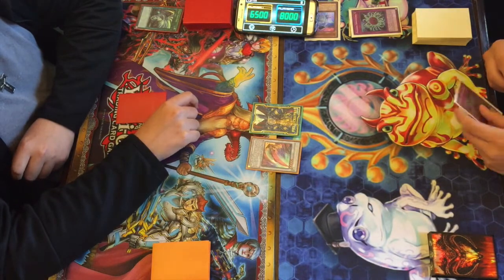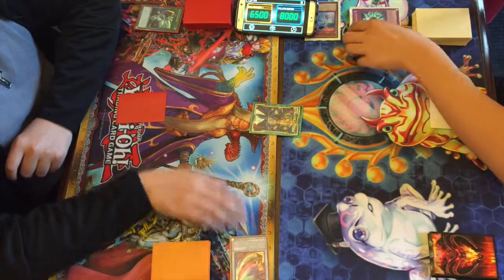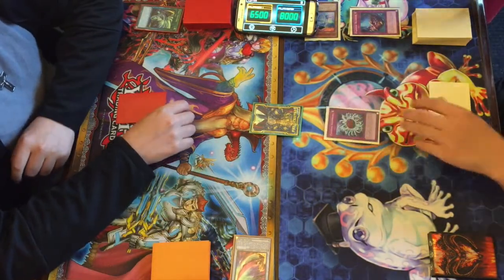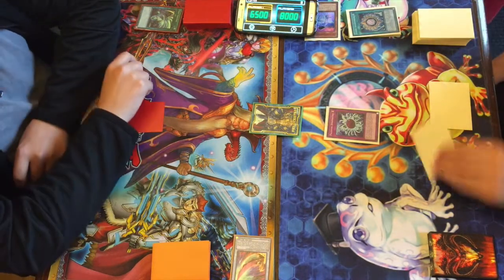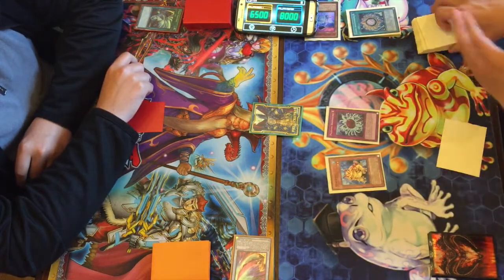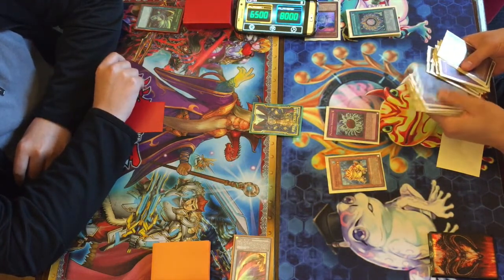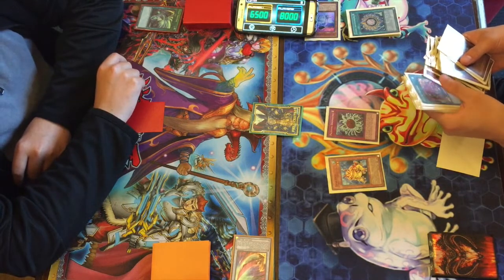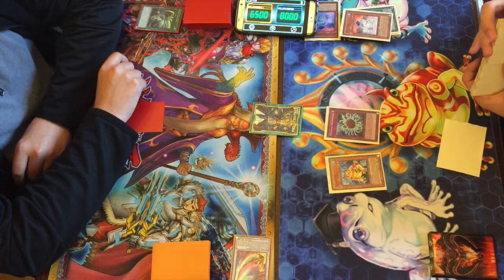Brandon sets a card and attacks directly, but wow — Larson has another Dinomischus! He banishes Chanbara by discarding Aquamir and brings out one of the Paleos. So it went from bad to good for Larson, and he has an open field to work with. He normal summons Swap Frog to get another deck dump.